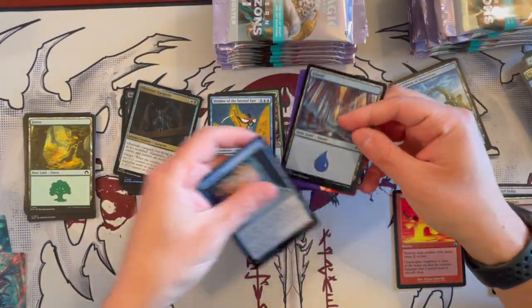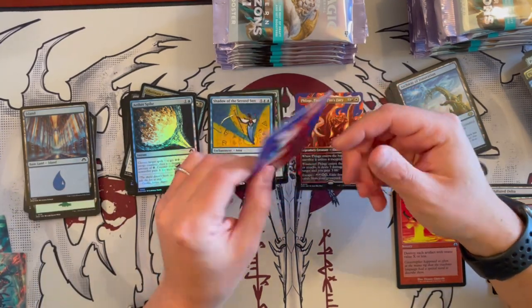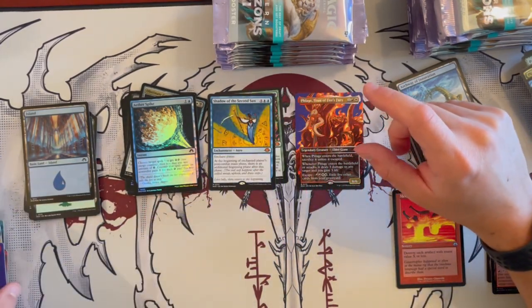Beautiful foil Aether Spike, an Island foil, and then — a puppy! Filia, Exuberant Shepherd. That's cute — I really like that.